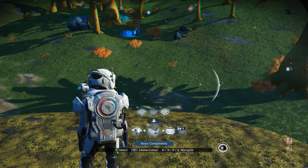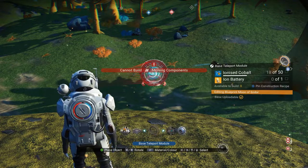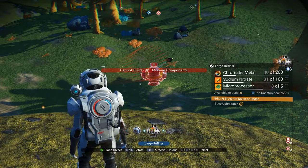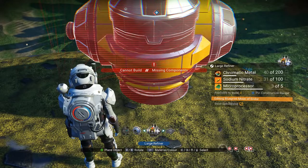Up next, you want to find your large refiner in your build menu. What I like to do is use the X button to pin that to my missions menu — that way it makes it easier to find what you're looking for.